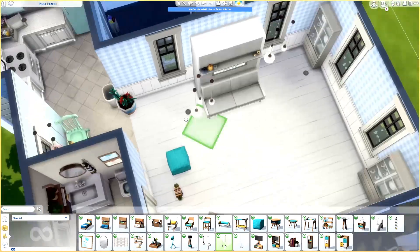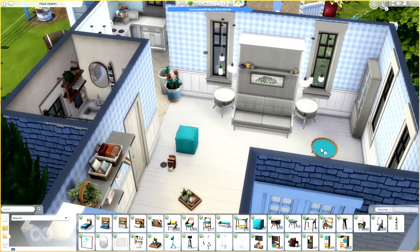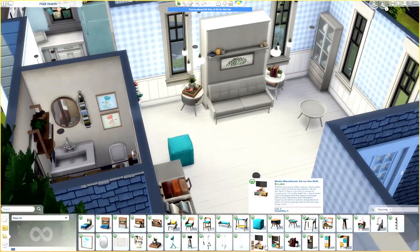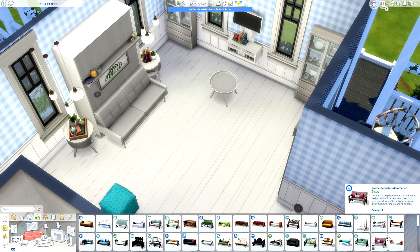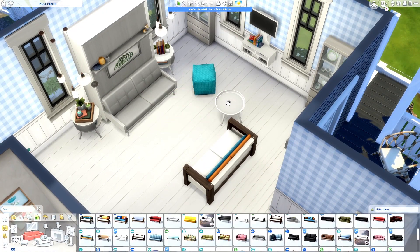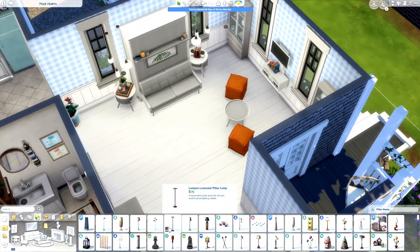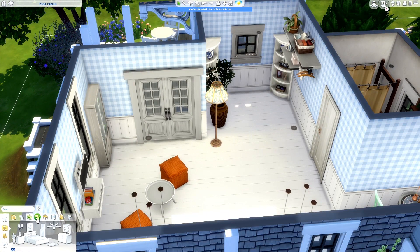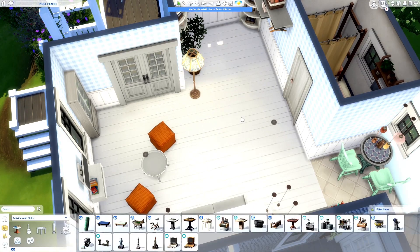Here we have the murphy bed again — it's a bit more on the modern side and actually takes up the same amount of space as a normal bed, which is a bit weird for a murphy bed. This one has a couch on it. I tried putting a couch on the opposite side but it didn't work, so I went with this layout. The orange color is a nice contrast to the blue walls, and I added things to make it feel a bit more homey.